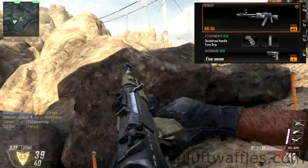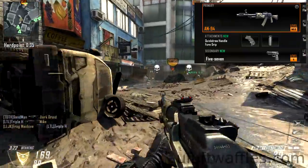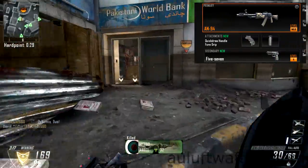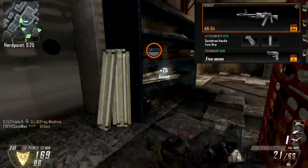The AN-94 does tend to run out of ammunition sometimes, and since you are going to be a bit more aggressive, having a pistol secondary is very handy when you do run out of bullets in the AN-94. Which secondary you choose doesn't really matter — whichever one you prefer.